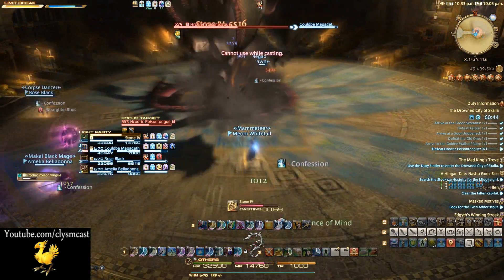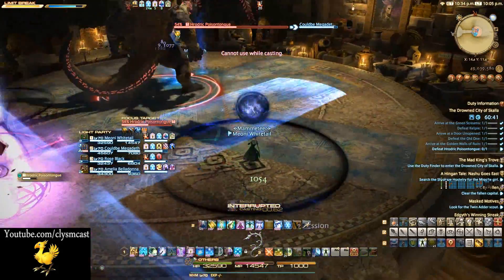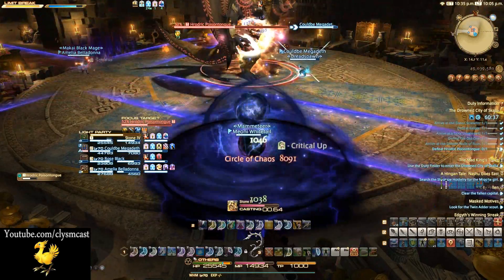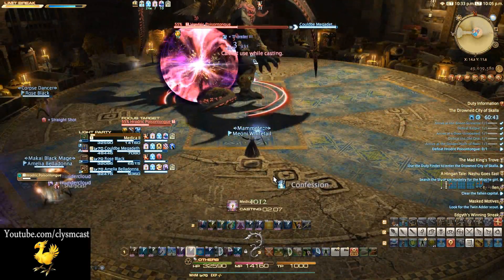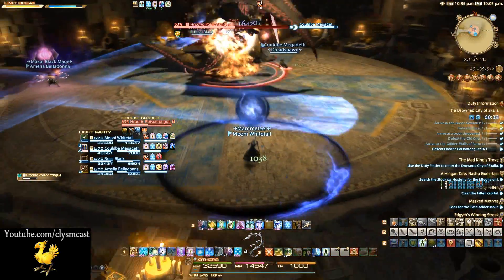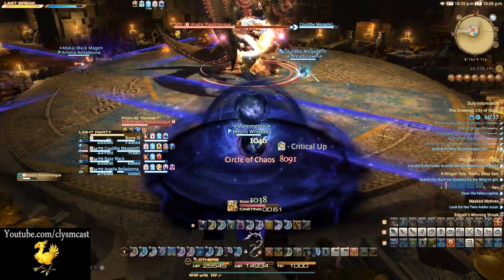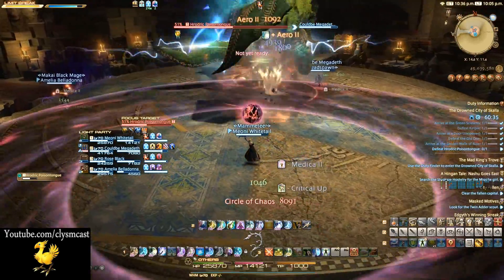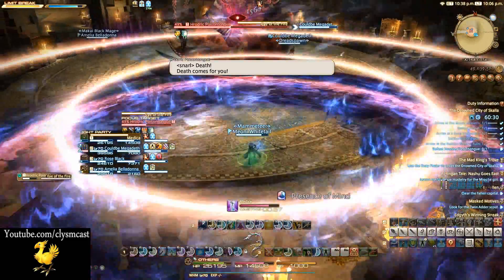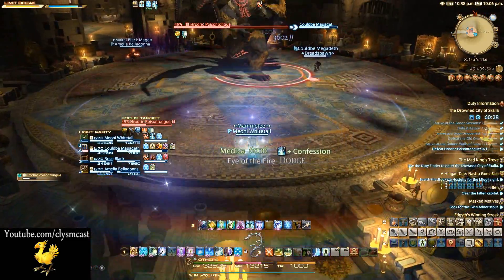Finally, two more abilities to look out for that happen simultaneously. The first is a cross-shaped AOE placed on someone's feet — this can be moved so that it doesn't hit anyone with the lines. At the same time, another player will be given a donut-shaped purple circle AOE. This can be taken far away, or you can try to align the central safe zone inside the circle with other players — but nine times out of ten it's better to simply move far away so it doesn't overlap at all.